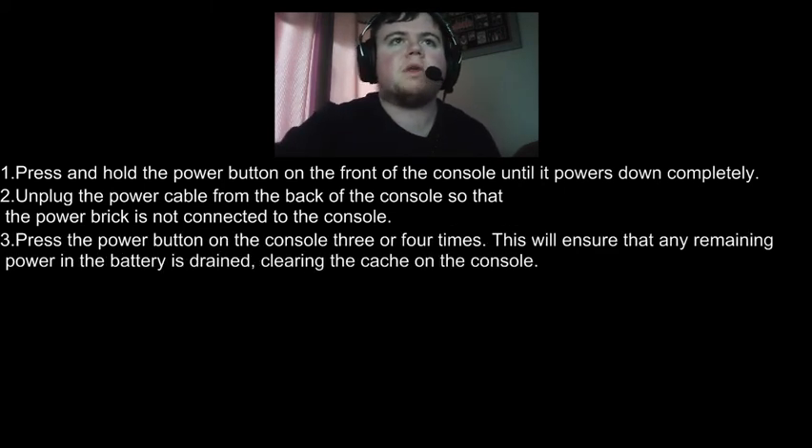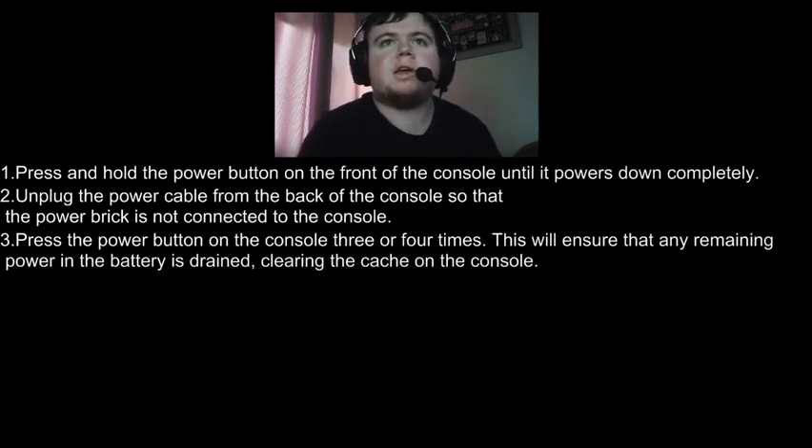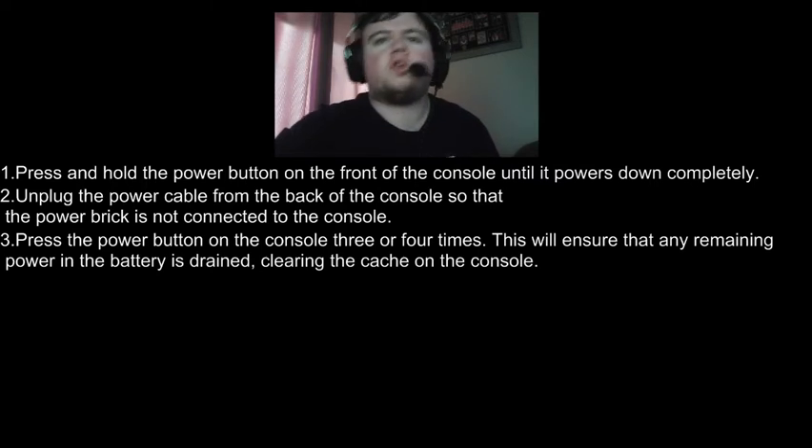Step 3: press the power button on the console 3 or 4 times. This will ensure that any remaining power in the battery is drained, clearing the cache on the console. Just press it 3 or 4 times, hold it for 5 seconds each time — even press it 7 or 8 times just to be sure — and that should clear the cache on the console.